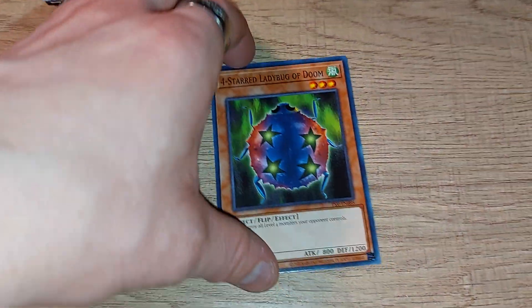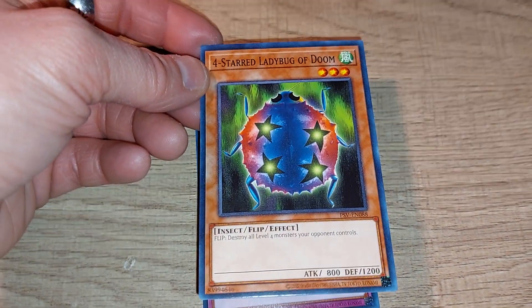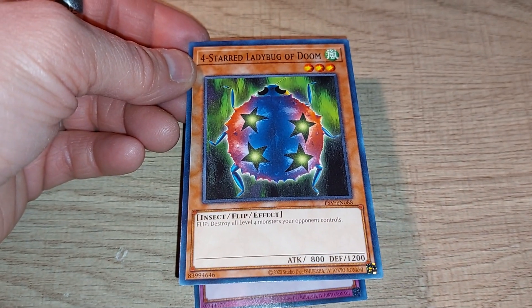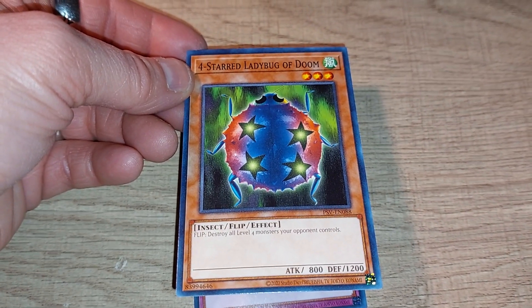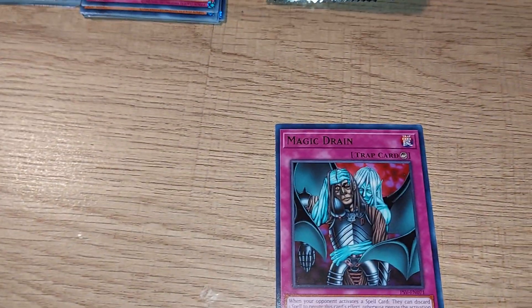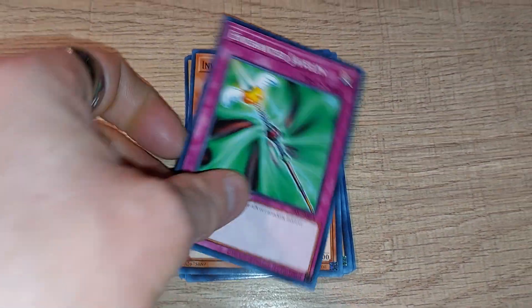Quite a few continuous traps. Here's a monster with actually a pretty decent special ability — Four-Star Ladybug. Flip: destroy all level four monsters your opponent controls. But unfortunately it only works on level four. And definitely a card I have way too many of. I have way too many copies of Magic Drain — standard version, not the silver print rare version, of course. And another Enchanted Javelin, unfortunately.